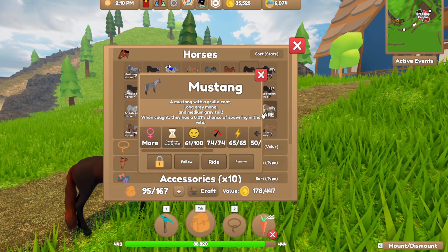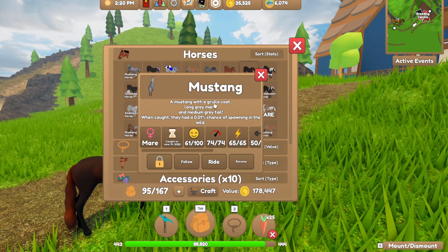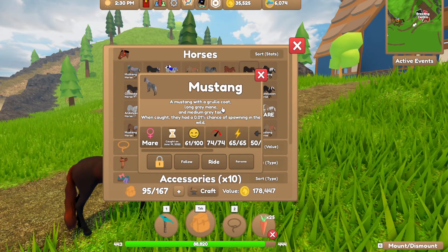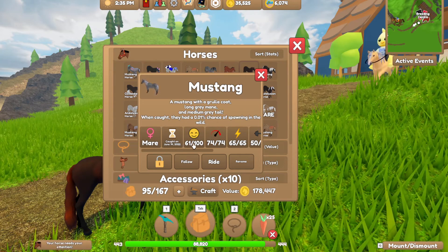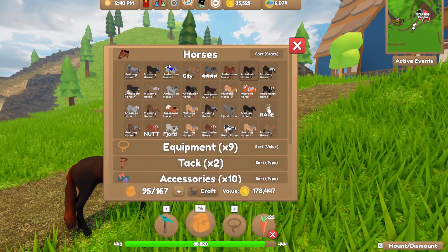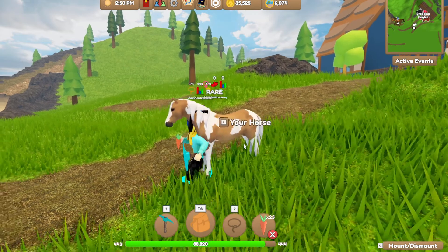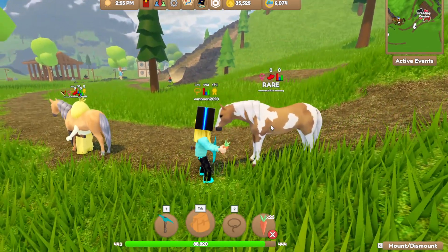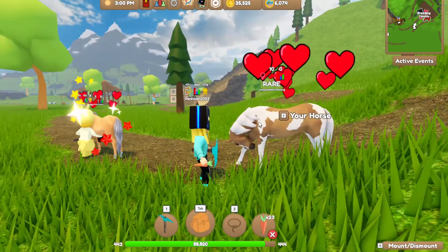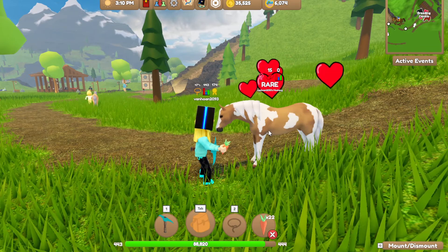Here's a mustang with a gorilla coat and long gray mane — she is very rare. I have it all here, and I call this one rare because when I was catching her she was over 40. This coat is so rare, guys!